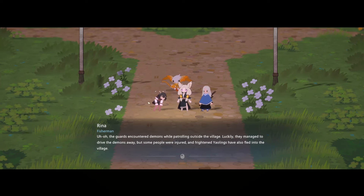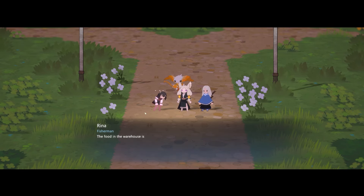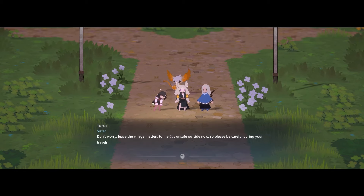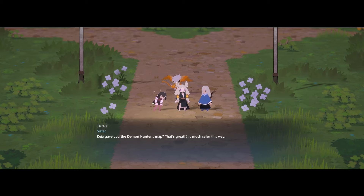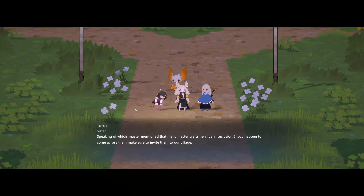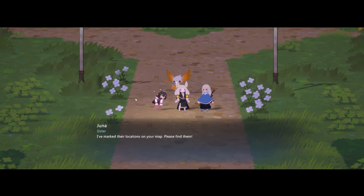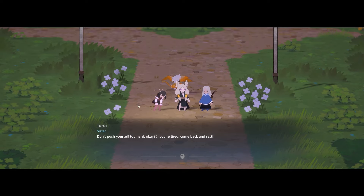The guards encountered demons while patrolling outside the village — they managed to drive the demons away, but some people were injured. Frightened Yowlings have also fled into the village. Food in the warehouse is running low and with demons causing trouble, they're short on hands. We'll head there right away. Keji gives us the Demon Hunter's map, and we're told to invite isolated Master Craftsmen back to the village.